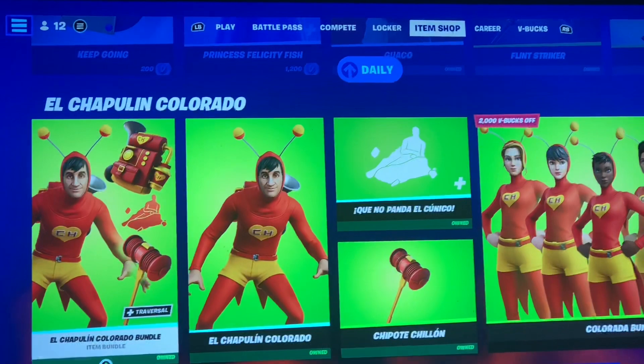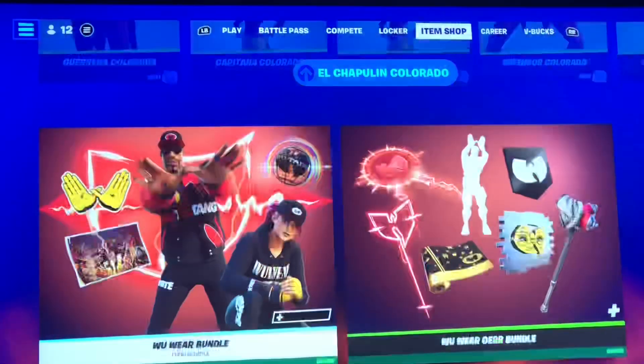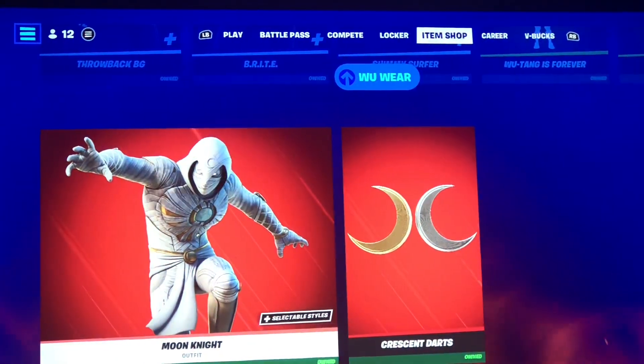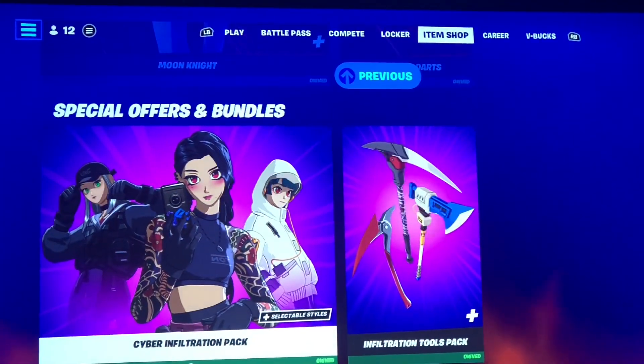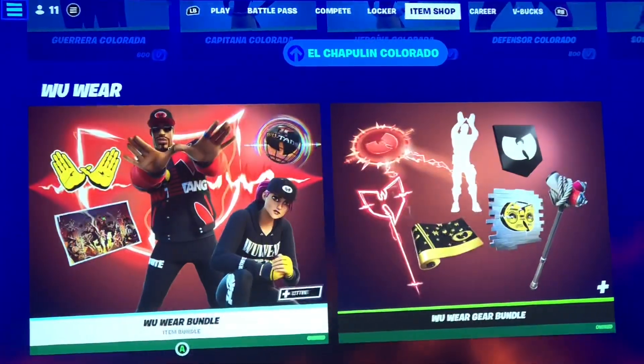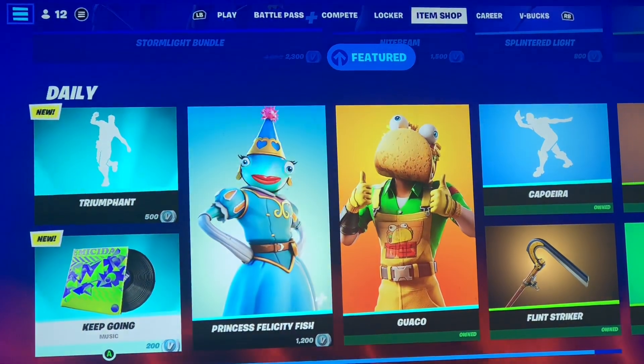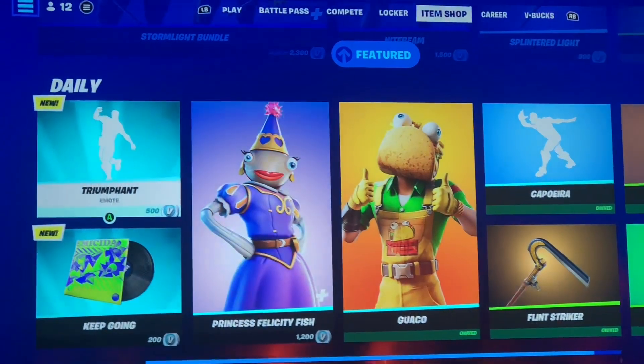We have El Chapaline Colorado — all of his crossover stuff is still here, and their routine stuff is still here. Moon Knight — Cyber Infiltration, Levels and Crew. Not bad. I don't know what the daily stuff is from, but you guys probably know it more than me.